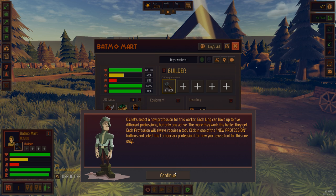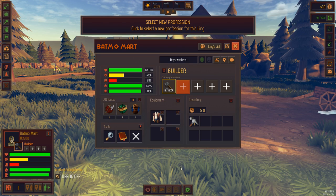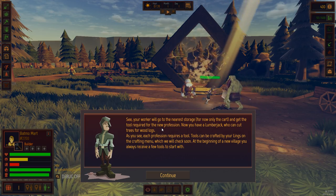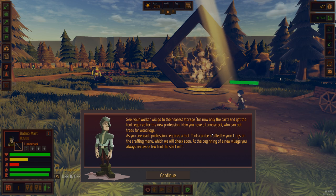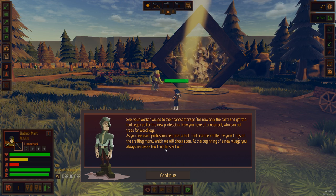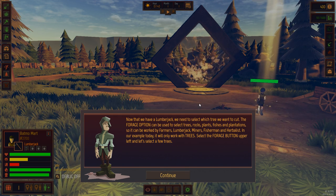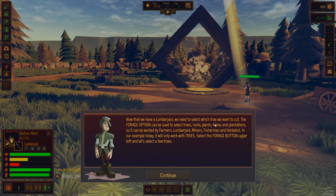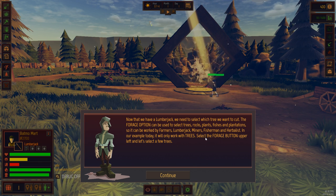Let's select a new profession for this worker - click on the new profession buttons and select the lumberjack profession. Look at all these options, so many things. Your worker will go to the nearest storage - for now only the cart - and get the tool required for the new profession. Now you have a lumberjack who can cut trees for wood logs. Each profession requires a tool. Tools can be crafted by your Lings on the crafting menu, which we will check soon. At the beginning of a new village, you always receive a few tools to start with. Now that we have a lumberjack, we need to select which tree we want to cut. The forage option can be used to select trees, rocks, plants, fishes, and plantations - so it can be worked by farmers, lumberjacks, miners, fishers, and herbalists.